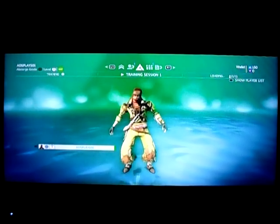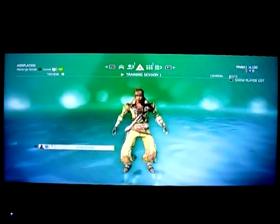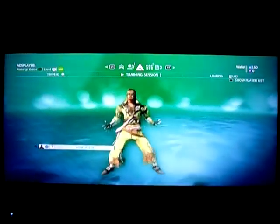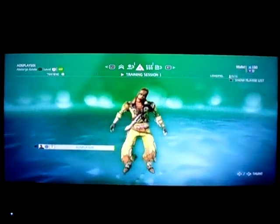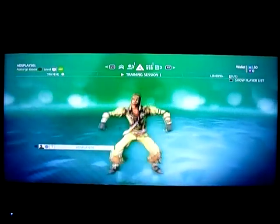He's a jackal! So you press right on the D-pad in order to do the taunt — or left, left or right.